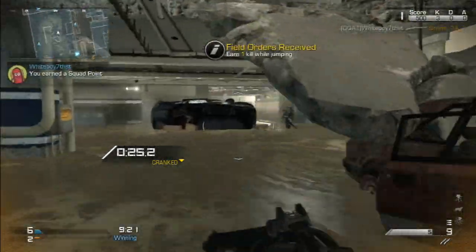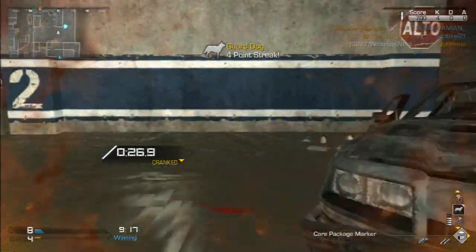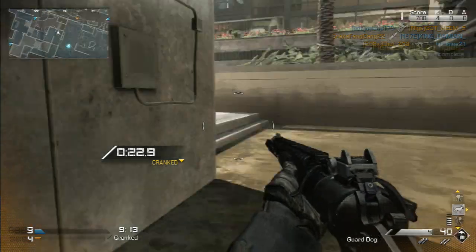Watch this — I get the field order, one kill while jumping. I immediately processed that I need to get a kill and jump at the same time, and I did it like a boss.